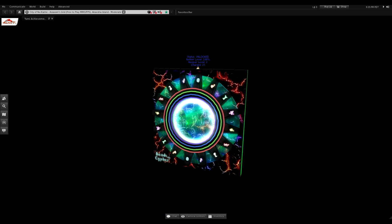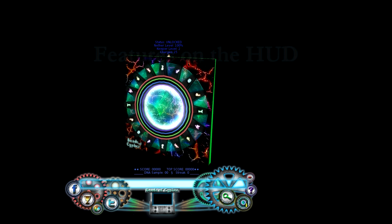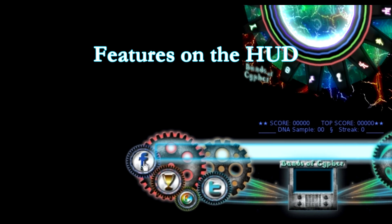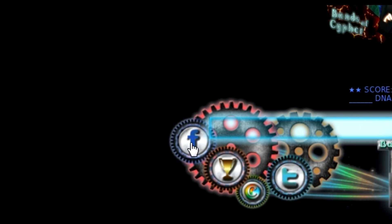Once your portal has unlocked you will not need to transcode any more yumis or keepers. There are multiple features to the HUD. Starting from the left, you will see Facebook — that takes you right to the Bands of Cipher Facebook page. The trophy will take you to the leaderboards page. The cipher token takes you to your customized achievements page to track your current achievements. And of course this is our Twitter feed.